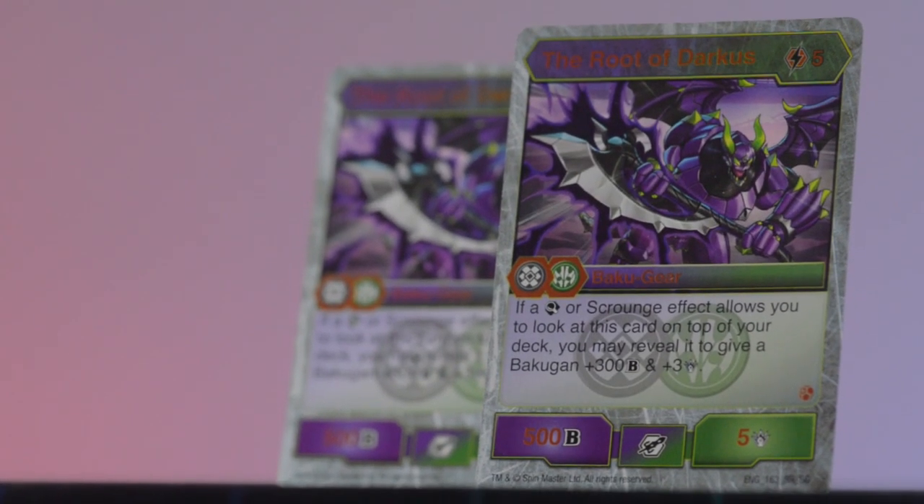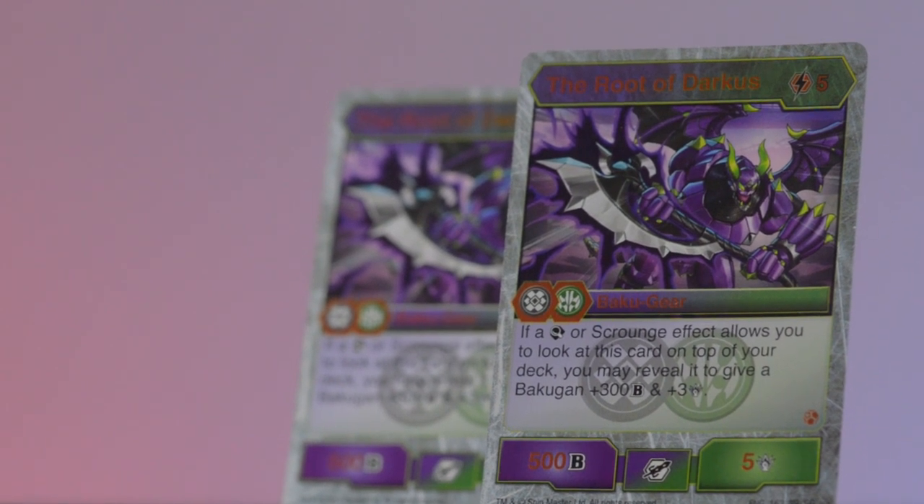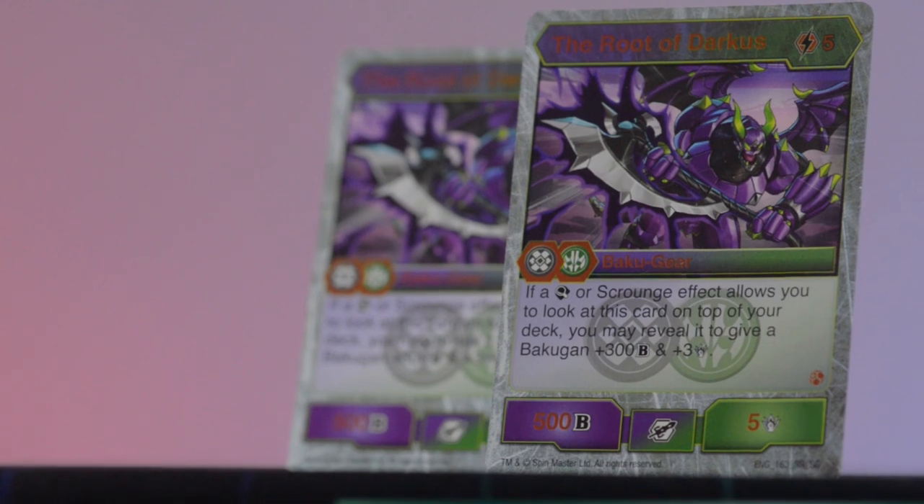The final card of this deck is The Root of Darkest — five cost super rare gear, Darkest Ventus. If a Scan or Scrounge effect lets you look at this card on top of your deck, reveal it to give a bakugan plus 300 B and plus three damage. It also gives your bakugan a permanent plus 500 and plus five. The secondary boost effect is probably the best we've seen, other than Nillious Annihilator. It's technically a three cost because of gear reduction. Funnily enough, no actual gear reduction cores were printed in any of the products sent out, which is a little concerning. But neat gear — maybe.